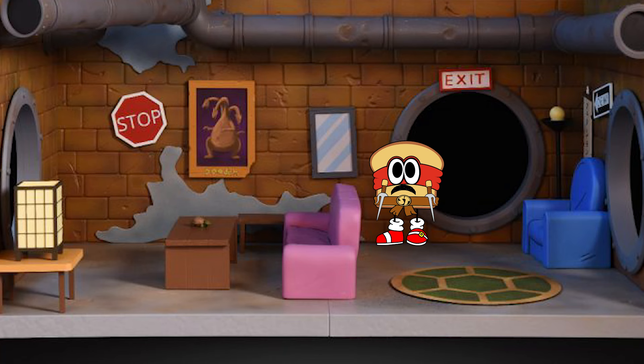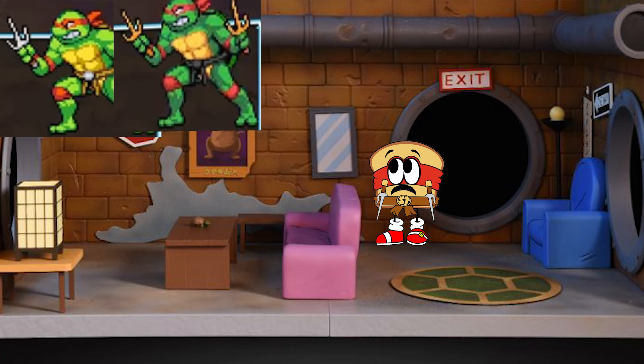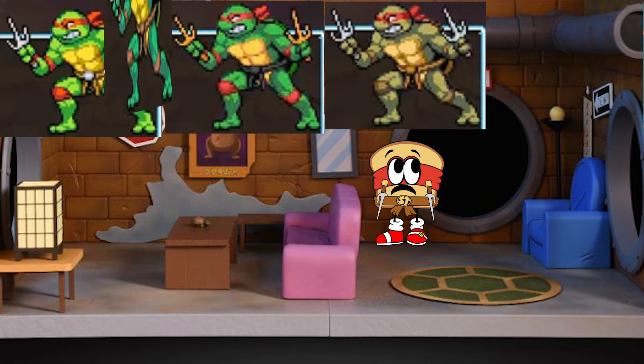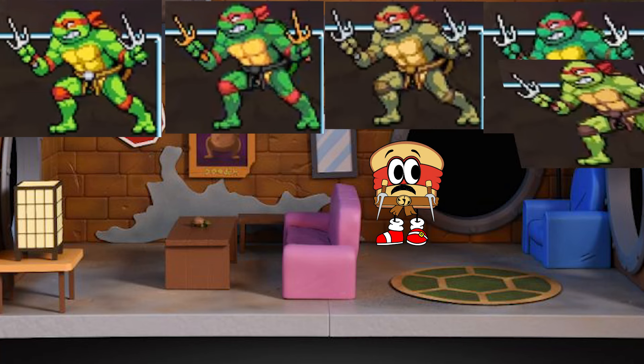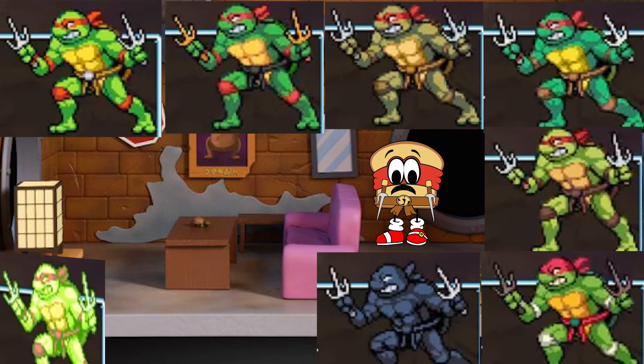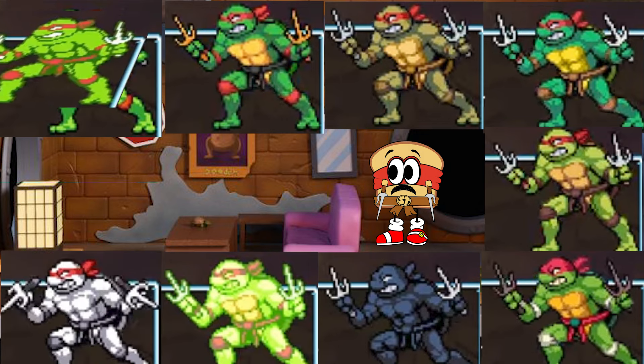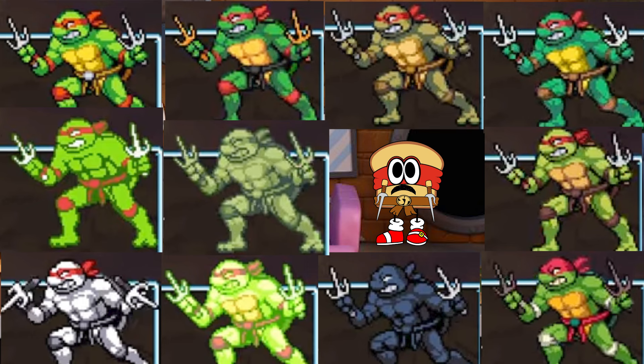So now let's go over the standard that Raphael has set: 1 — 1987 cartoon, 2 — action figure, 3 — movie, 4 — 2003 cartoon, 5 — 2012 cartoon, 6 — Rise of the TMNT (2018 cartoon), 7 — Archie comic, 8 — miscellaneous reference, 9 — Mirage comics, 10 — NES, 11 — Game Boy. However, we'll soon see that as hard as the developers tried to stick with this, every character seems to deviate a little — or in some cases, a lot. Buckle in, because it gets messy.